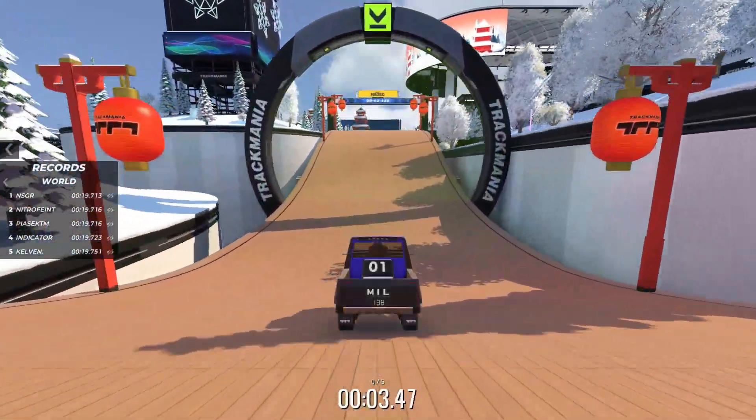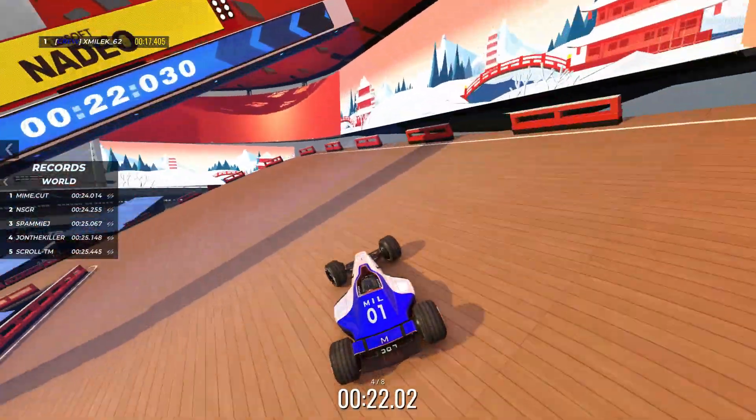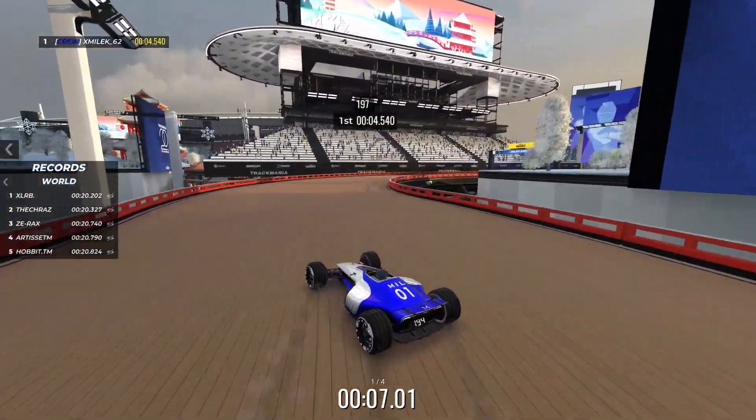In addition to the snow car, we got a related woodblock set which is defined by slow acceleration and almost magnet-level grip. You can't drift on it though, unless you get your wheels wet.